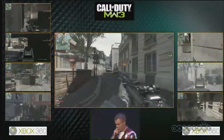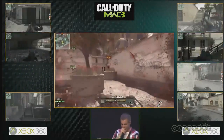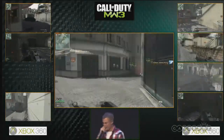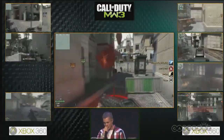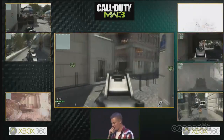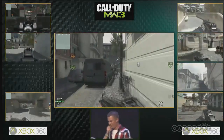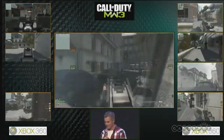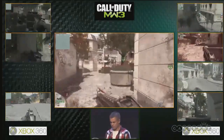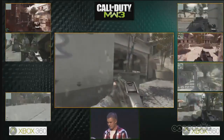Two minutes and 36 seconds left on the clock, 51-29 in favor of Optic - plus their 46-point lead from last game, they'll need to push for a three-cap. Gunji picks up a UAV but gets taken out. Our Soul hit a death streak so he's having a rough time. Optic is controlling both B and C while only allowing Infinity to grab their home flag, A. The scoreboard shows Optic up by 28 points on this side - a 72-point differential.